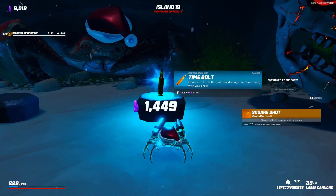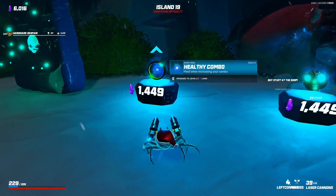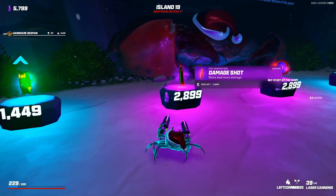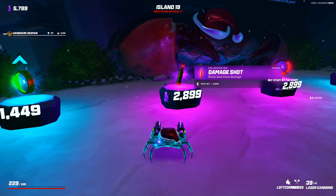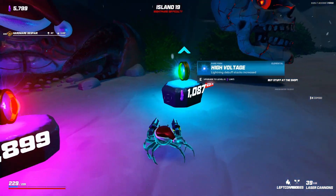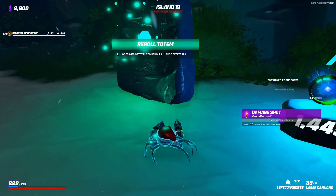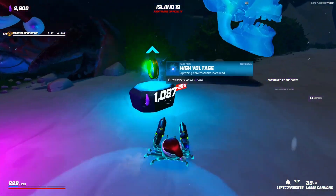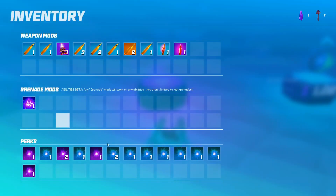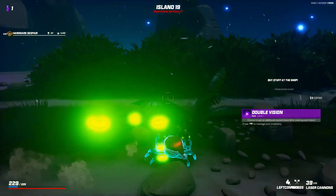Time bolt - chance to fire bolts dealing damage over time along with your shots. Snake grenade, healthy combo. I'm gonna re-roll. Personal space, damage shot - just straight up four word sentence, I like that. Double vision - chance to get an additional reward chest after clearing each island, probably a very low chance. High voltage. Let's grab double vision - 15 percent chance, that's not bad. We are quickly on to the next elite.